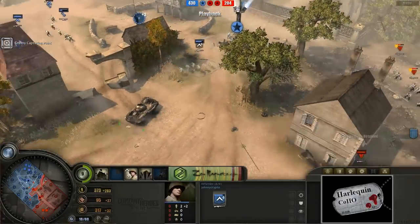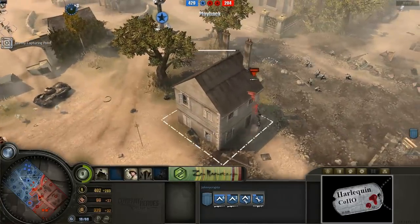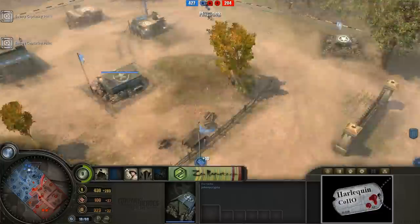We do have some camouflaged riflemen out here in the center, and just kind of a lot of troops spread out all over the place. Everybody's posturing a little bit at the moment. Certainly the advantage is up for Pro-Pipe for the time being until another large attack comes for Krypton.